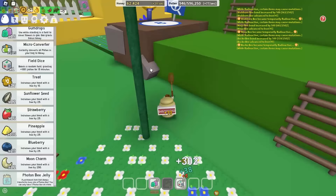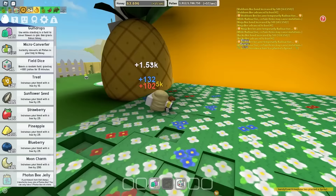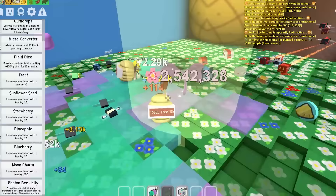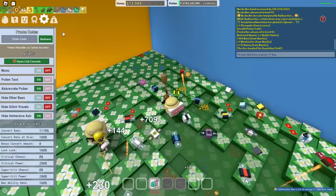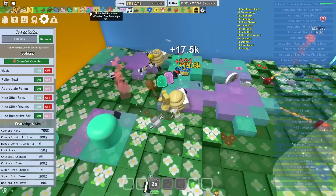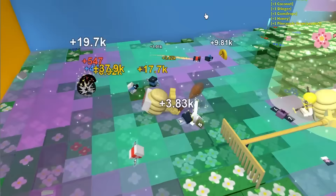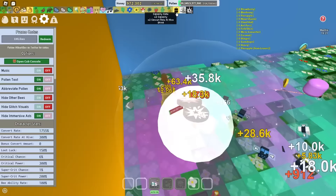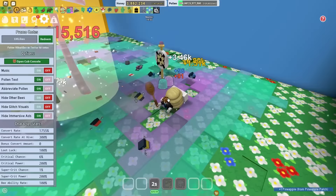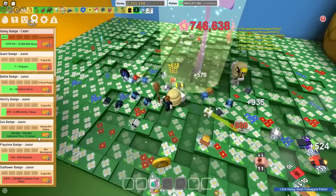I'm gonna go back to Pineapple to get even more honey. My super smoothie ran out - super smoothies are overrated anyway. Let's also use the one million likes code. I have infinite gumdrops for a minute - definitely have to take advantage of that. From that I get Pineapple boost times one, nothing too crazy. And also the times two capacity code. I have 3.5 million capacity, bruh. Is that a little too much? Maybe. But you gotta do what you gotta do. Oh look, I got the Goo Badge - some more tickets for me.